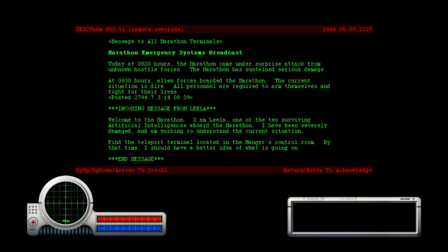Marathon emergency systems broadcast: The Marathon came under surprise attack from unknown hostile forces. The Marathon has sustained serious damage, and alien forces have boarded. The current situation is dire. All personnel are required to arm themselves and fight for their lives. Required, it says. You can see the date posted: 2794, July 3rd, two o'clock in the afternoon.